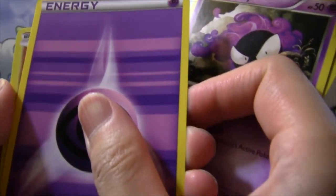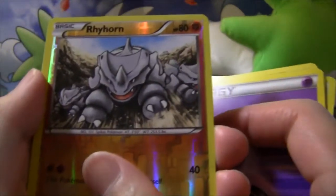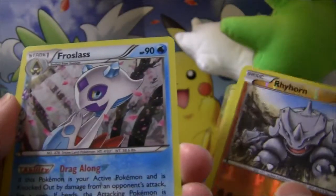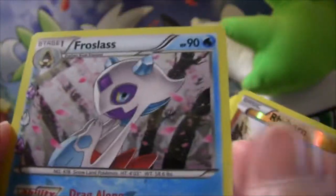Reverse card is a Rhyhorn. Takedown. Our first Radiant Collection card is a Froslass. Drag along. Beautiful Froslass with Cherry Blossom Petals.